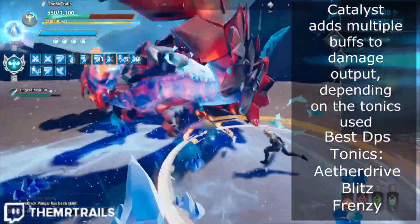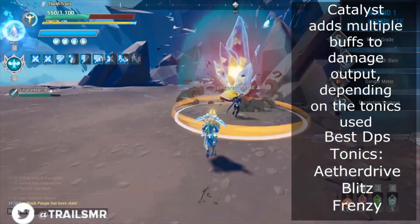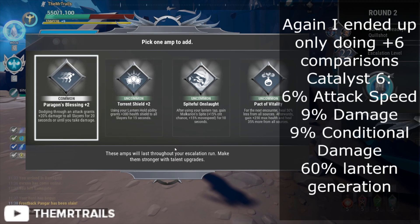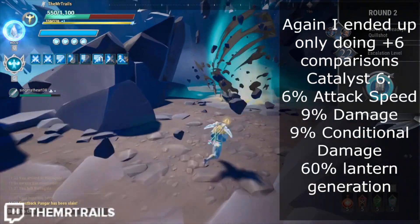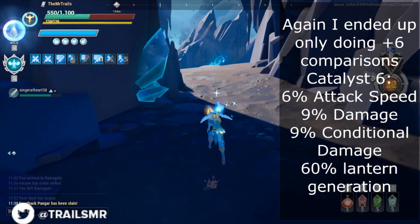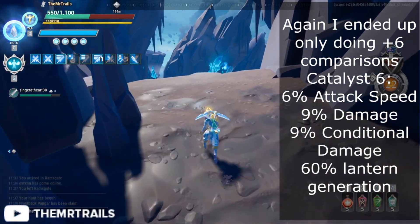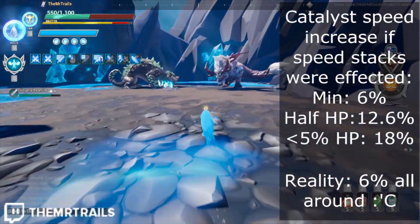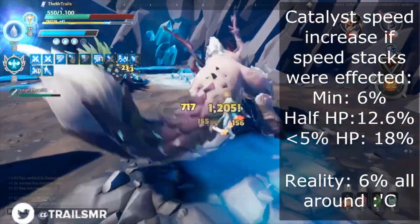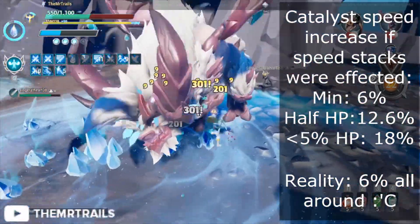The Catalyst cell will add multiple variables to the DPS equation, and which ones it adds entirely depends on what you choose to use for your potions. If we take the potions that will provide the maximum DPS increase possible, at plus 3 we'll add 30% lantern generation, 4.5% permanent damage, 4.5% conditional damage, and 3% attack speed. At plus 6, all numbers double: 60% lantern generation, 9% permanent damage, 9% conditional damage, and 6% attack speed. As I explained in my malfunctioning equipment video, Catalyst doesn't affect the speed stacks from the Blitz Tonic, making the max attack speed you gain from Catalyst plus 6 just 6%, affecting only the base 10% attack speed from the Tonic.